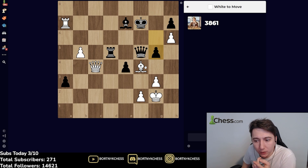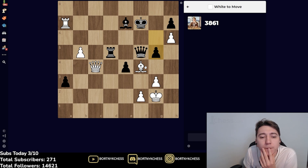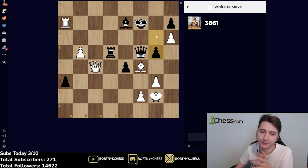Wait, I can go Queen c7 in this moment. If he plays Queen e6, then b6, take, Rook a5, King e6, b7 — no, looks like it should be b6 even. Check, check.